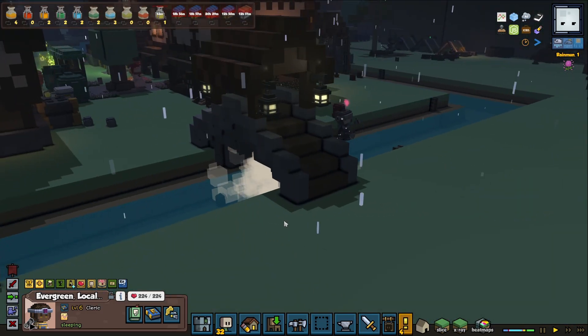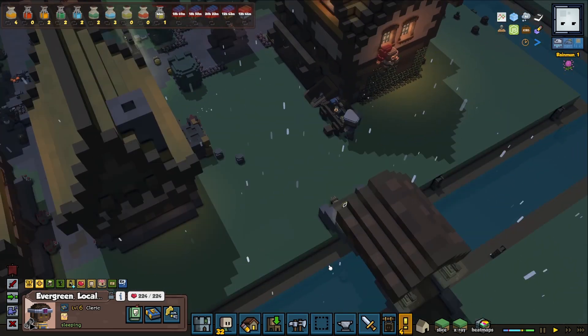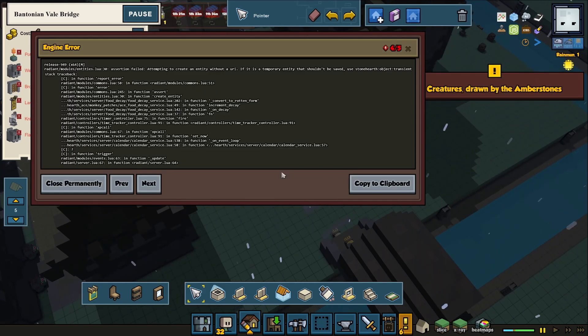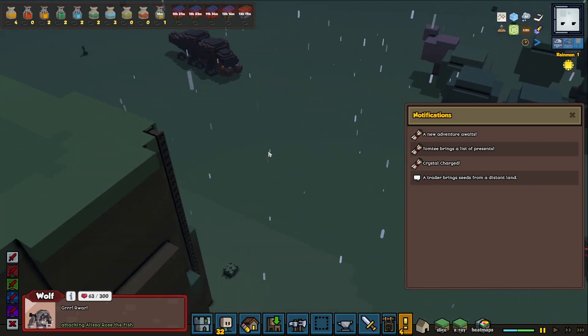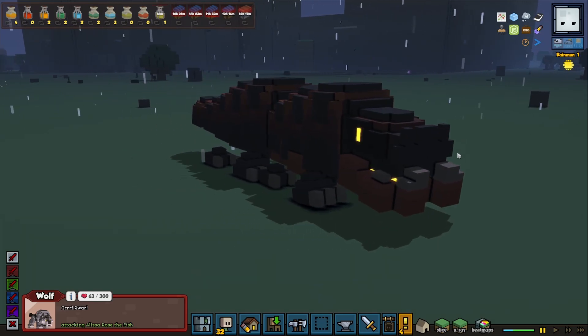Our first bridge is done — awesome! Let's see if we can add the road back again. It looks to be about two blocks too long. Are we getting attacked by some enemies? Invaders approaching, and creatures drawn by the amber stone — a lot of enemies. But these are the Scyllas — these are really really dangerous creatures.